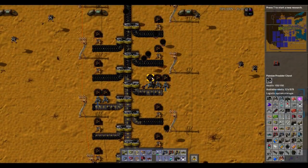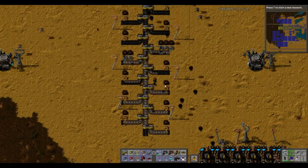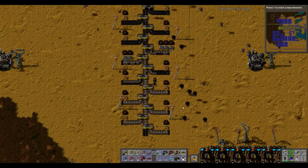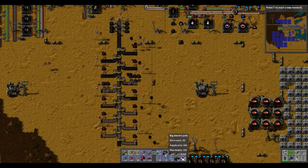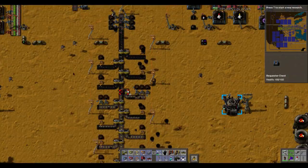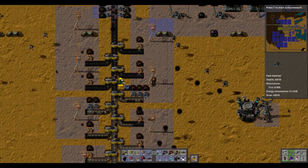Whilst these are happy and running along at a great rate of knots, down the line everything else becomes starved. The solution that I offered was to reprioritize what's happening here. So instead of just upgrading this middle belt, offer a different solution — and it was effectively this.